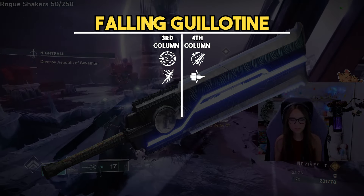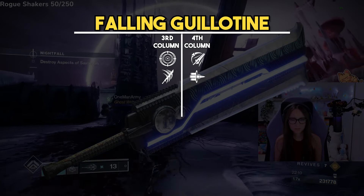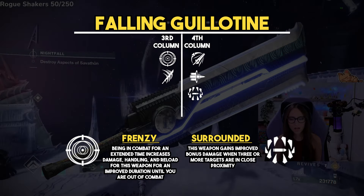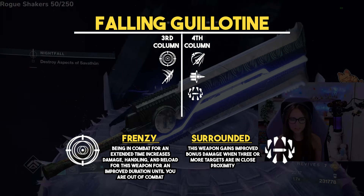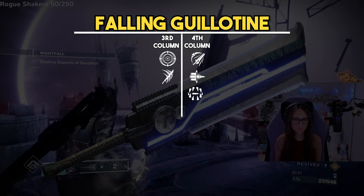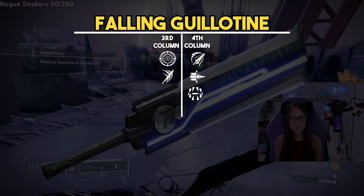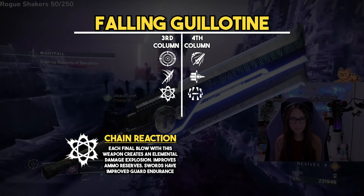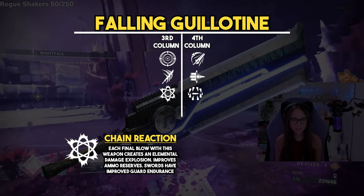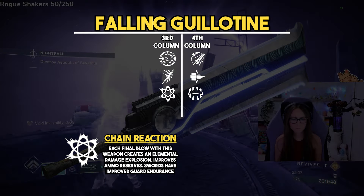If you want to use the sword for more damage, I'd recommend Frenzy and Bait and Switch. Frenzy gives 100 reload and handling after 12 seconds in combat, and Bait and Switch boosts damage if you do damage with all other weapons first before switching to your sword. If you're fighting a boss with tons of adds around you, Frenzy and Surrounded is a great combo, since Surrounded increases damage when surrounded by enemies. Chain Reaction is another option if you want the sword to serve more of an add clear role.